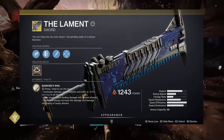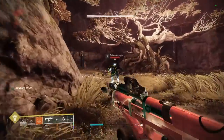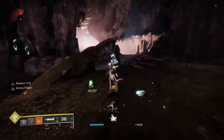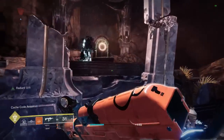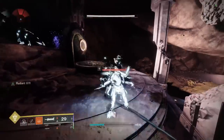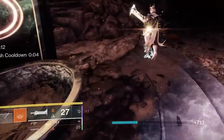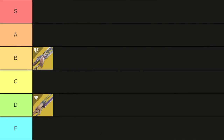After this came Lament in Beyond Light. Lament is hands down one of the best exotics in the game. It's good for movement, add clear, burst DPS, and even longer damage phases. On top of all of that it has built-in anti-barrier rounds, which make it a lot more useful in end game content. It's also extremely ammo efficient for the damage it puts out, and with the potential to get even better with a catalyst, Lament is our first S tier weapon.